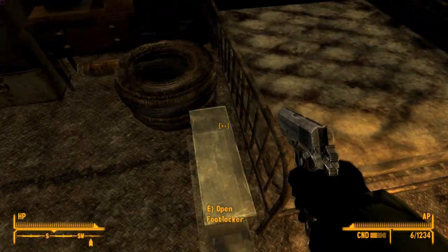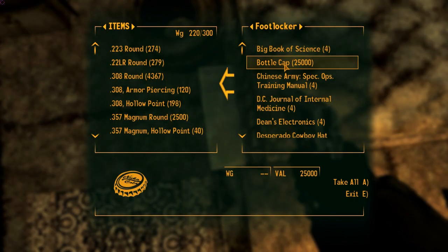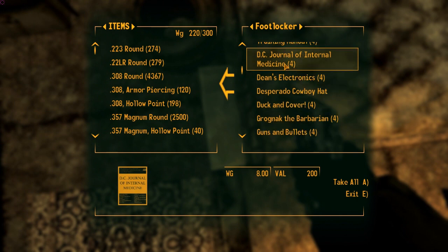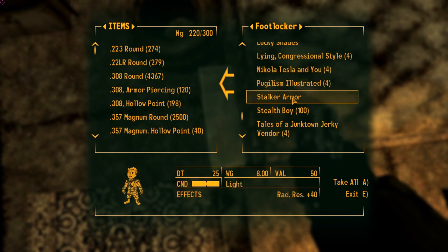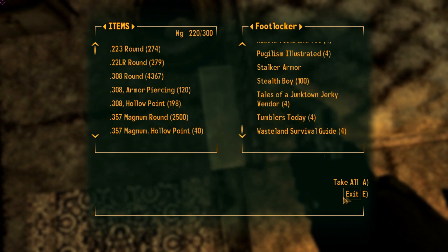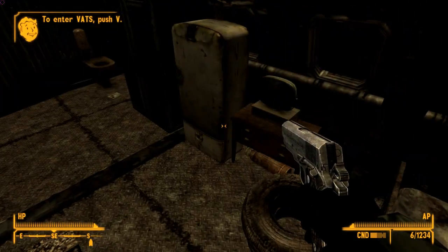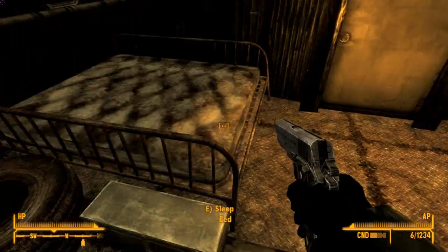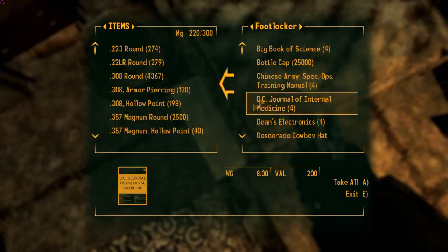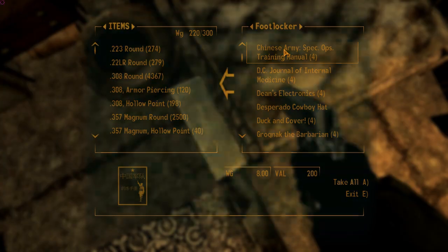You've got a bed and a footlocker. In the footlocker you've got 75,000 caps worth of stuff, all the books — four of each book. I believe what it actually does is it removes all the duplicates of all the books throughout the game so you can no longer get them anywhere else, and puts them here. And then 25,000 bottle caps. That's just insane.